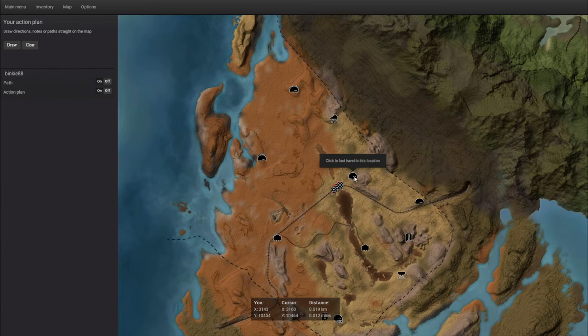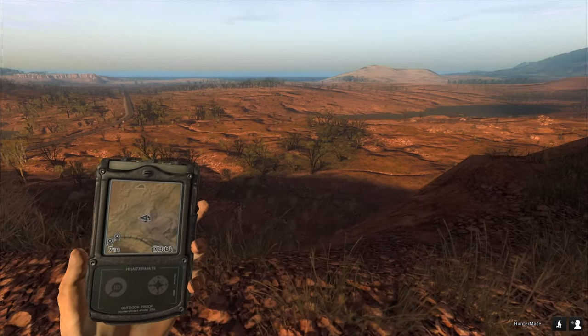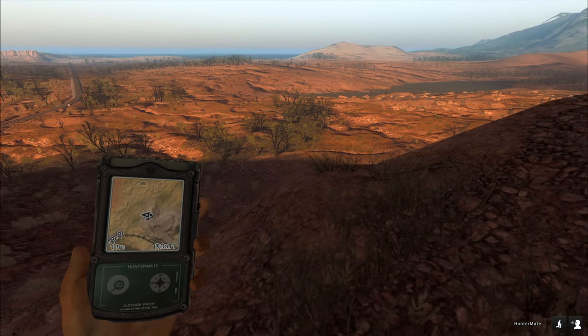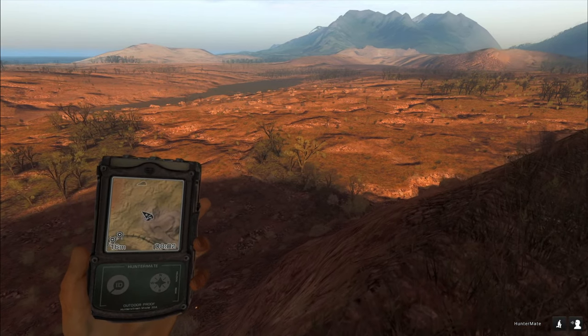I started right here on Bushrangers Run of course. Let's have a look around here first. I got options to fast travel, so let's see if we can find one real quick — I don't have much time at the moment. But I really want to push out this video real quick, so I hope I can show you an Axis Deer.